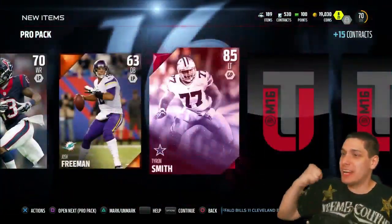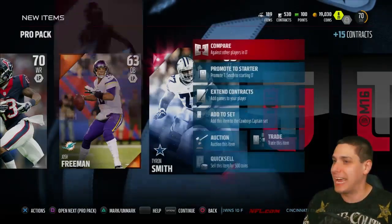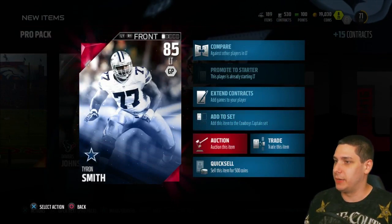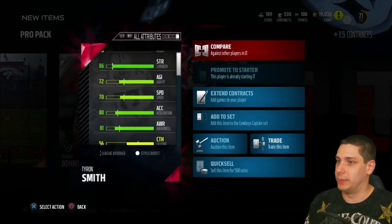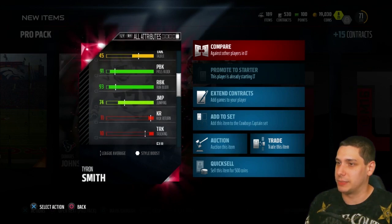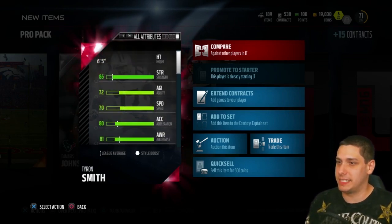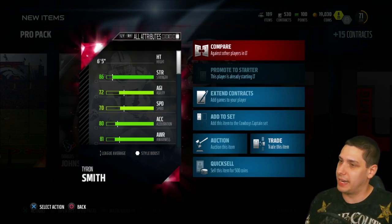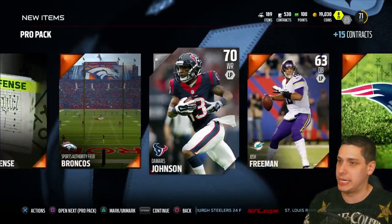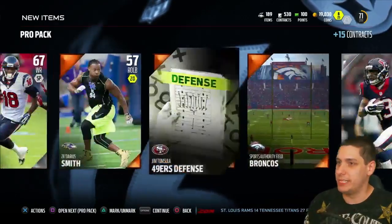Give me something - another elite! Tyron Smith! That's what I'm talking about baby, Tyron Smith - Dallas Cowboys left tackle. He is absolutely going to be promoted to starter without question. Let's see those attributes - he was a low-key beast last year too. The pass blocking and run blocking attributes - 91 and 93, that's what I'm talking about, that's all we care about. He has decent speed and acceleration for a left tackle, 86 strength. We got two elites already. I've seen a lot of people pulling bundles and not pulling any elites, so we've already got two and a Super Bowl patch - not too shabby!